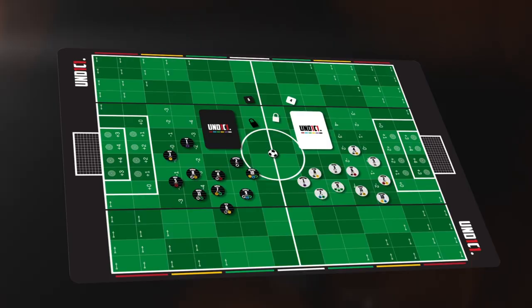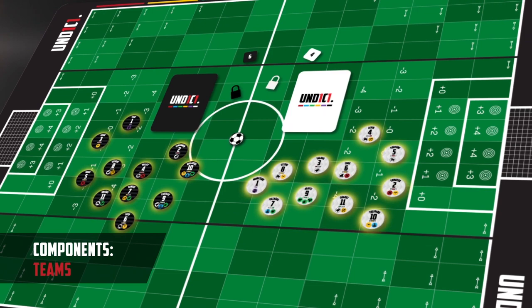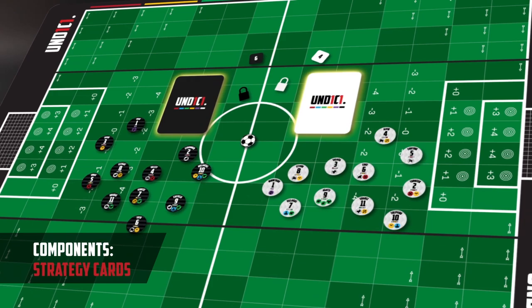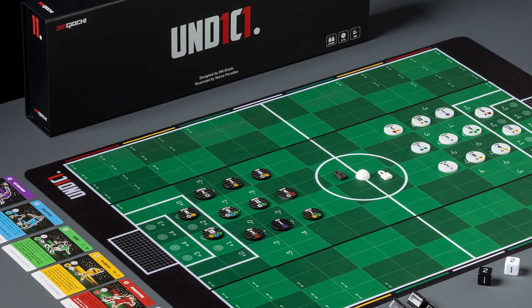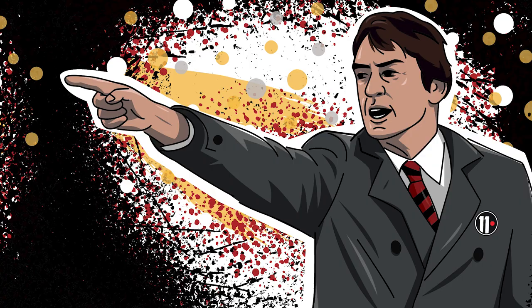Each player will take the role of a coach. As a coach, you'll control a team of 11 players utilizing a deck of 20 strategy cards. Each player chip is unique and displays the player's name, kit number, preferred position, and up to five special abilities. Strategy cards differ by color, duration, and effect, and can be used to boost a team's game or to inhibit the opponent's strategy.